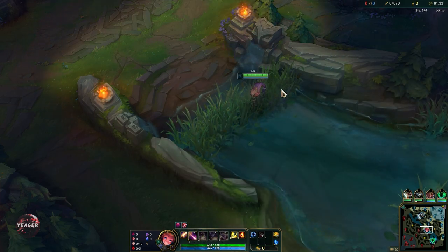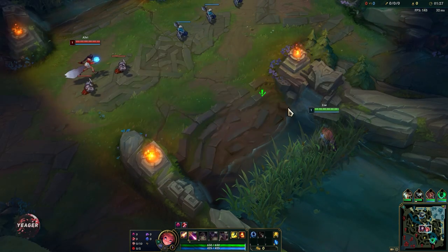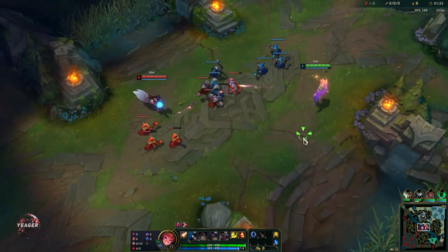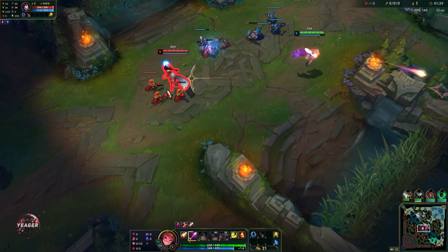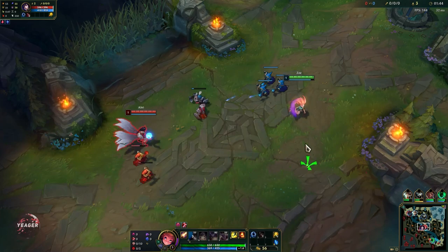So we're gonna start with Q level 1 here. What we want to do is try to hit the caster creep — the minions behind — with one long range Q. That way we can push the wave really fast. Sometimes the minions will be placed in a way where you cannot hit the third one, but that doesn't really matter too much. You mainly want to keep the wave pushing, because otherwise Zoe cannot really do anything.